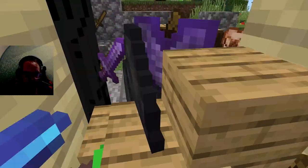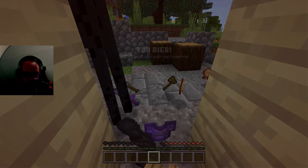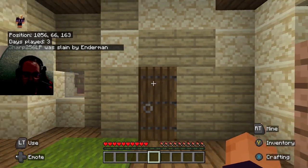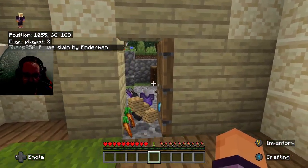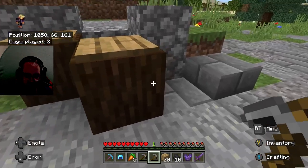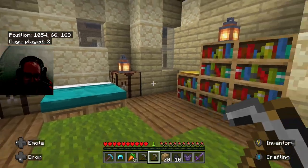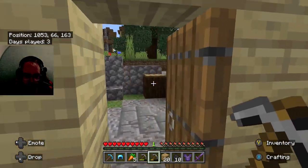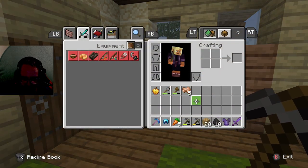You know what - damn it, he killed me. Oh well. I'm right at the door. What a dumb ass - why didn't you attack me to begin with? I must have just looked at him, I glanced in his area I think. Now that was not the way it was supposed to happen - I wasn't supposed to die like that guys.